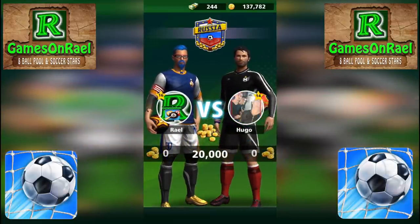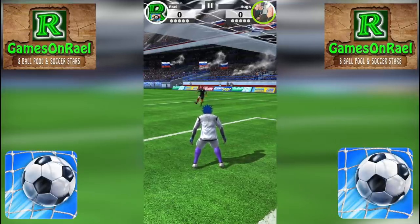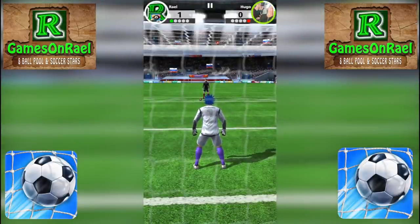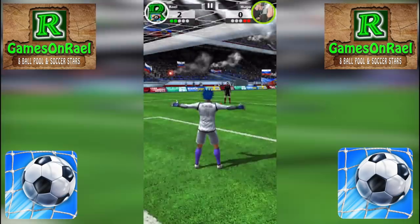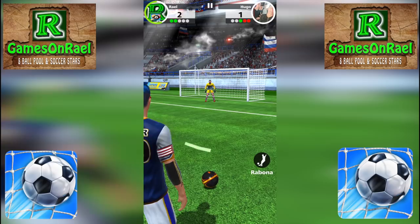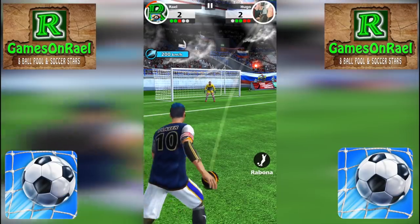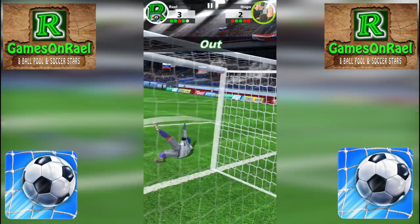Level 14 opponent named Hugo. I have to be alert and defend well. I tried to nail the first goal to surprise him — it worked! Nice curve and speed, that's how you beat opponents. He missed again. I kicked straight to the bottom with 200 km power — he missed. I drew it a bit out but stayed alert. 200 km power — he just missed, that was his last chance!